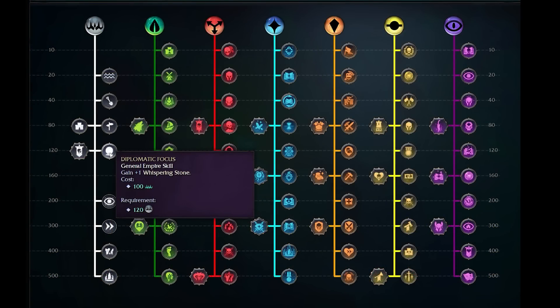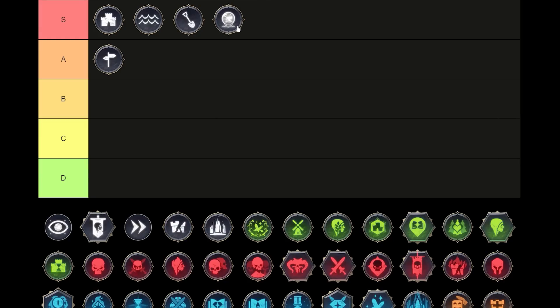Requiring 120 affinity points to unlock, we have Diplomatic Focus — gain plus one Whispering Stone for 100 Imperium. This is a universally good benefit. An extra Whispering Stone obviously lets you pick up extra free cities, extra allies, or vassals — however you want to play it. Having an extra Whispering Stone, even if you just give it to your own city to make it more stable, is absolutely worthwhile, especially for this low cost. Extra Whispering Stone for me is an S-tier option. You can pick these up in a few different places, maybe you're playing on a map without free states, but generally you're going to have them and it's going to be useful. If all else fails, you can use it on your own city.